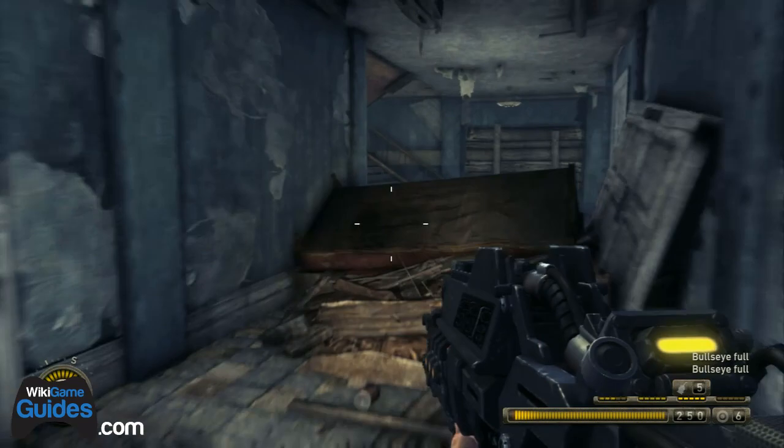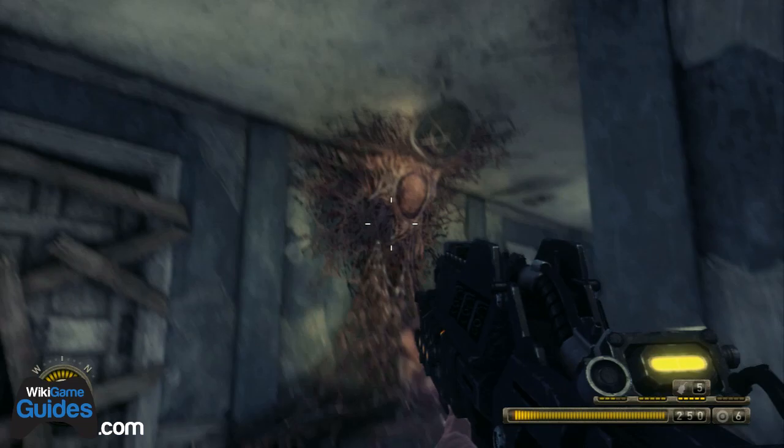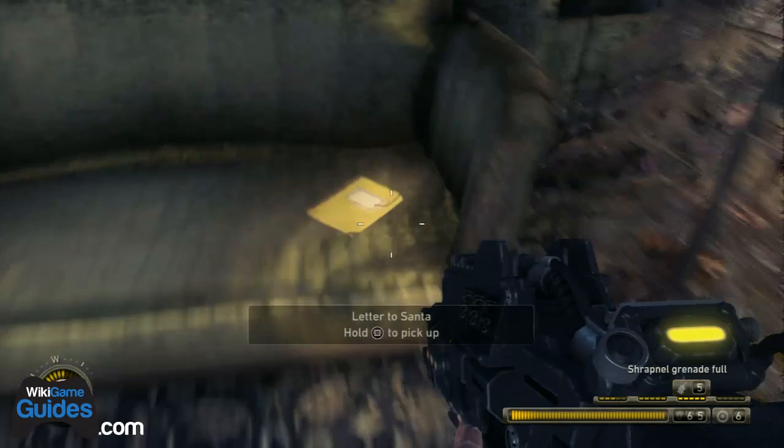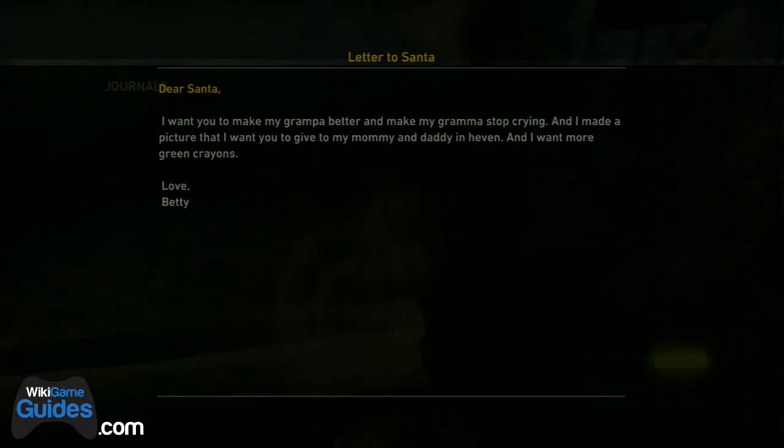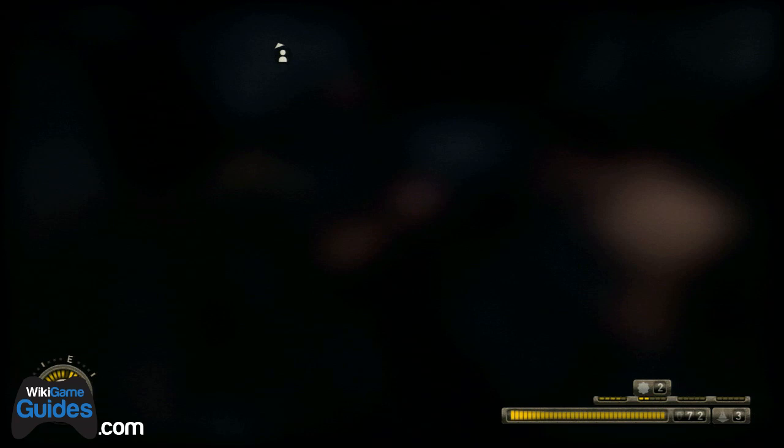Not too far after that, you shoot a little target to drop the bridge and climb up a flight of stairs. At the very top of the stairs there'll be a bunch of leapers. In this room on the left is a letter to Santa — that's the Malikov journal for Chapter 6.